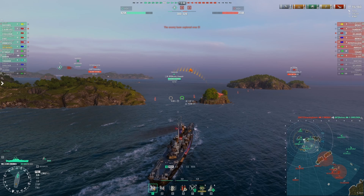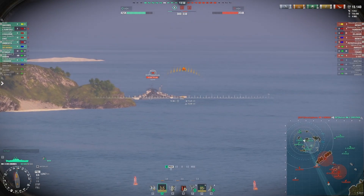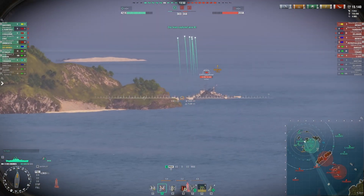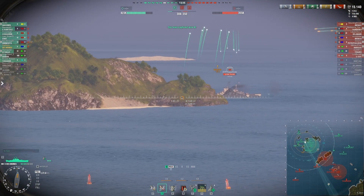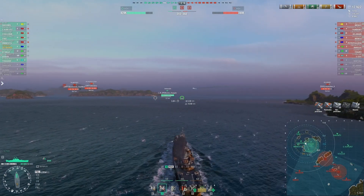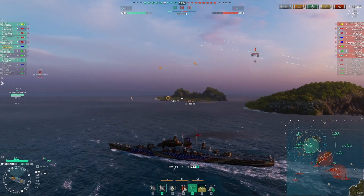Looking at the map, the Moskva is not actually in the cap — he's adjacent to it, and the opposing U-2501 looks like he's somewhere on the south end. The opposing team owns basically the south half of the map; all our force is up north. I'm going to go play the top end of the B cap on the opposite side of the island wall from the opposing team. The Thrasher may go wide and try to get bow torps into the Moskva, but I'm going to drift into the top of B cap and start flipping it for us.